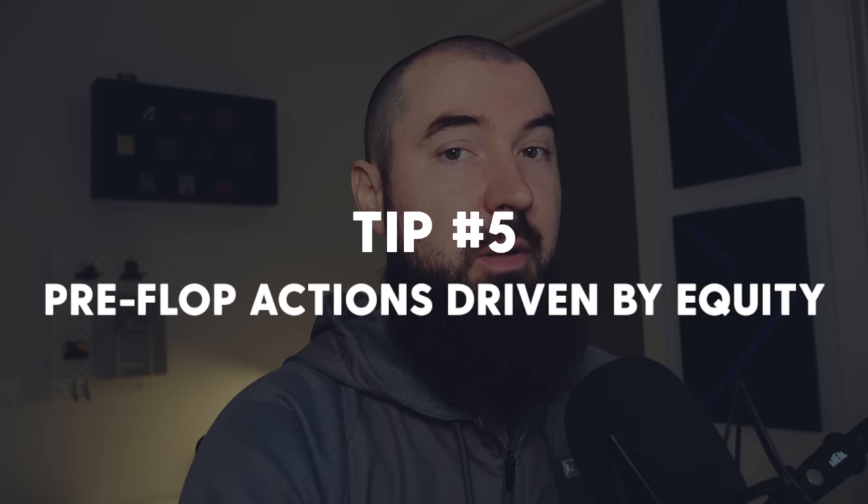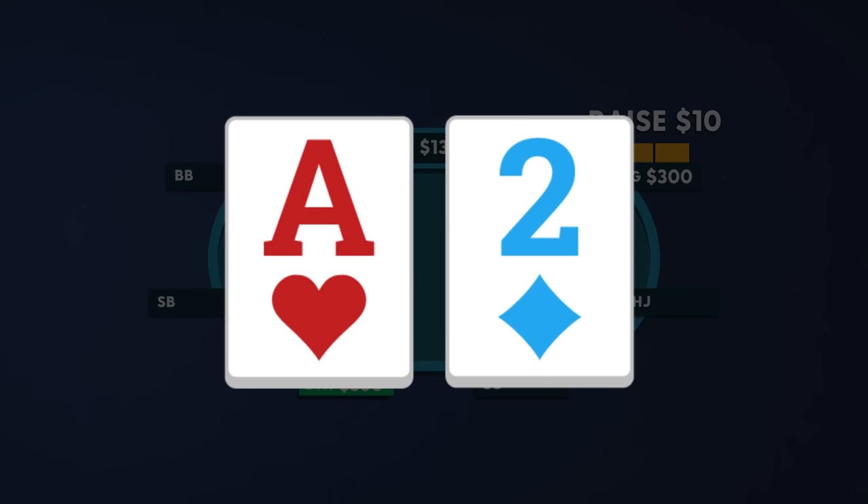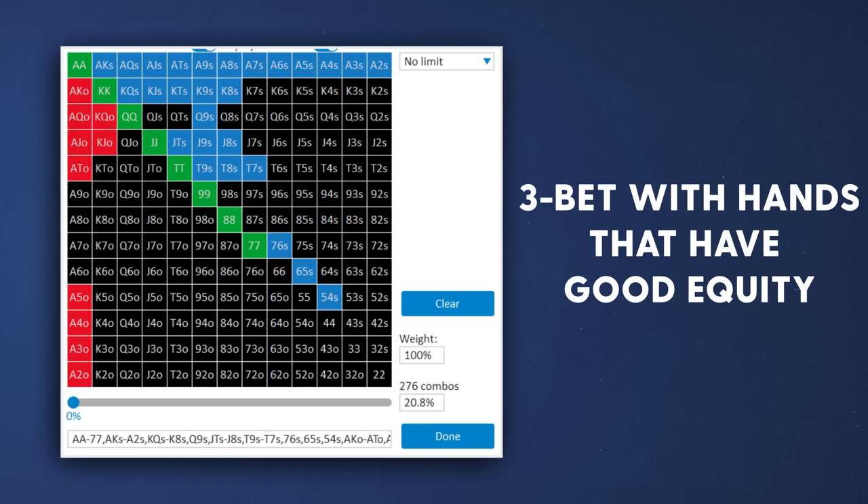Tip number five: understand that preflop ranges should be driven by equity. Unless your opponent is going to fold a tremendous amount of the time against your preflop aggression — say 95% of the time against your three-bet — as your opponents are folding less and less often preflop, you're going to have to play postflop more often, and having hands that have some equity is going to be much better. Rather than using something like queen-deuce offsuit, using something like ace-three suited or king-nine suited is going to be much better. So when expanding your button three-betting range, it would be best to add more ace-x suited, ace-deuce to ace-five offsuit, or high king-x suited like king-eight or king-seven suited — rather than throwing in jack-four offsuit or three-deuce suited.